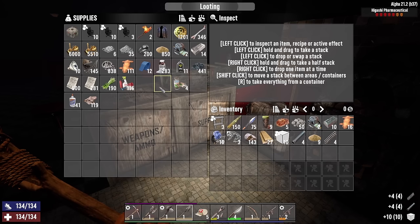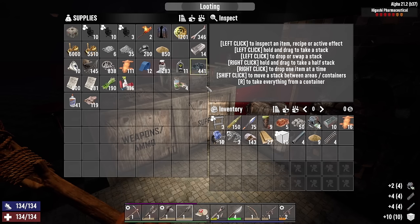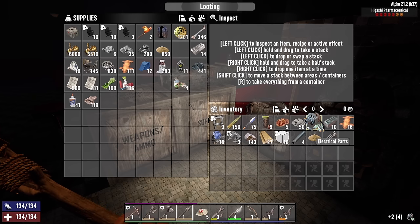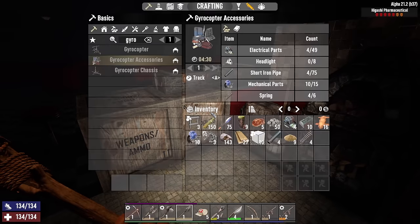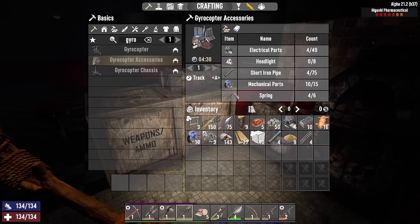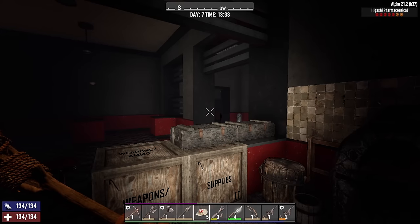We're also gonna have to find a whole bunch of electrical parts as well. The pipes we can craft out of the forge, or we can go take apart some toilets. Headlights - how many headlights do we have? Ten! Okay, we got enough headlights. Everything we need we can find by taking stuff apart, so let's go do that.